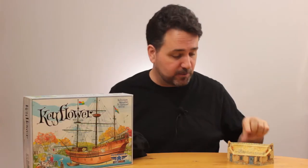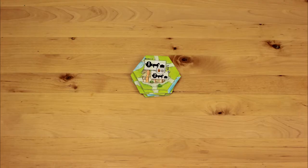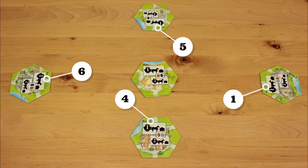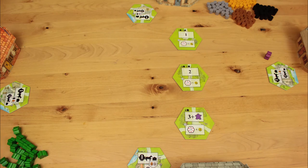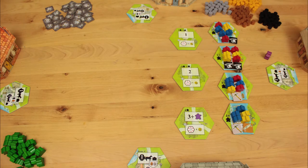Each player gets a screen and 8 keepals pulled randomly from the bag. Deal out one home tile to each player at random. The player with the lowest numbered home tile gets the purple starting player token. Resource barrels and green keepals form a supply, and skill tiles all go face down.